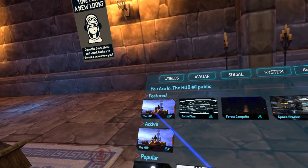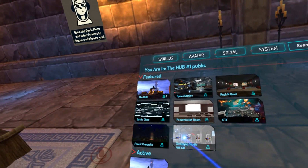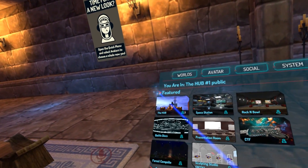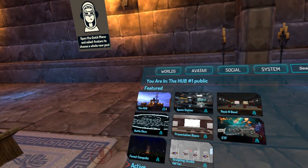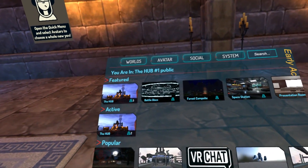One nice feature is that I can expand a category. See how Featured has now taken up three rows — I do that by clicking on that little arrow there. That's great if I've got a lot of worlds to browse through, and then I can close it up again, just like that.